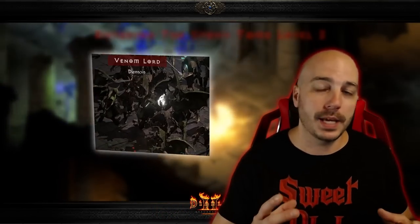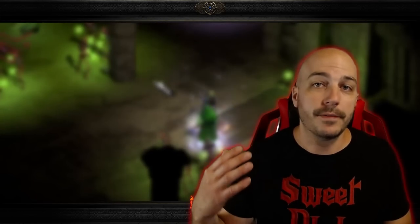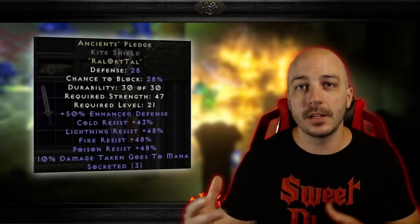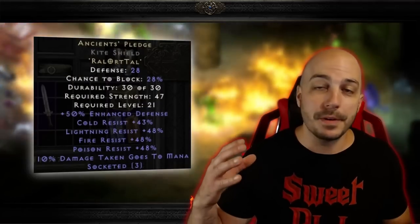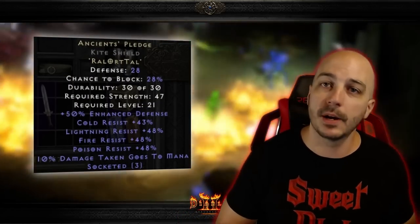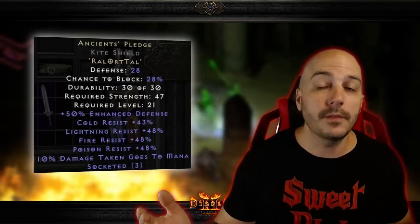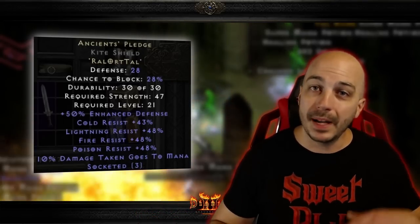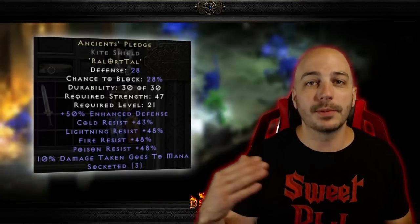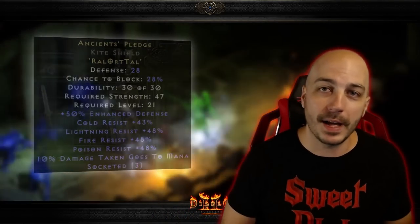Those resistances can really help you out when you're taking on the Baal Waves and then Baal himself, and obviously as you move forward into the game these resistances will continue to help you out. It does also have 50% enhanced defense, so along with that resistance, this can help out your survivability a ton. With how important it is getting your resistances up at the end of normal and moving into Nightmare, and with how easy this rune word is to make — they just give you all the runes right there in Act 5 — that's why I'm sliding this rune word in at number 5 on the list.